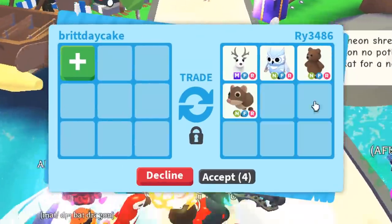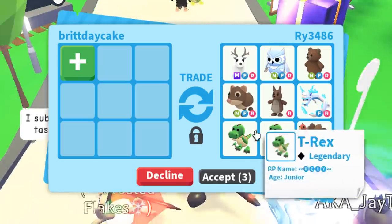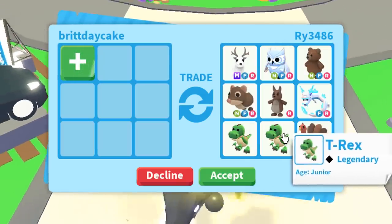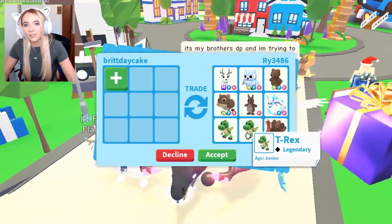We have the next offer and it's actually kind of decent: a Mega Arctic Reindeer with a Neon Snow Owl, a Neon Brown Bear, Neon Shrew, and a Kangaroo — just a bunch of little adds. It started off really strong with the Mega Arctic Reindeer. I forgot to even put in my Shadow Dragon, so that's my mistake. But I wouldn't take this anyways. This is one of the better offers that I've seen for sure.